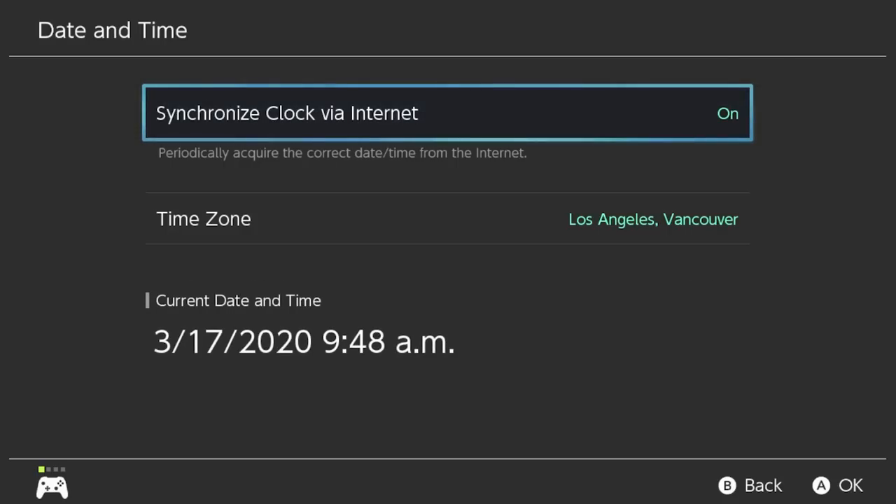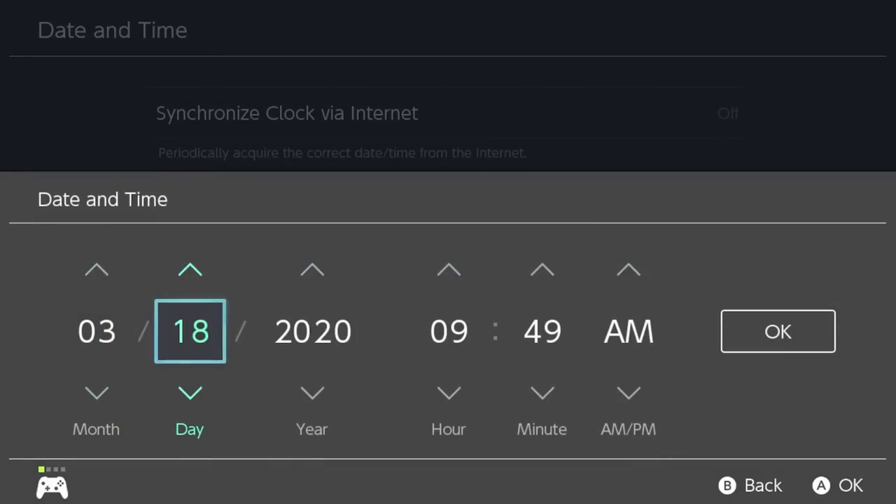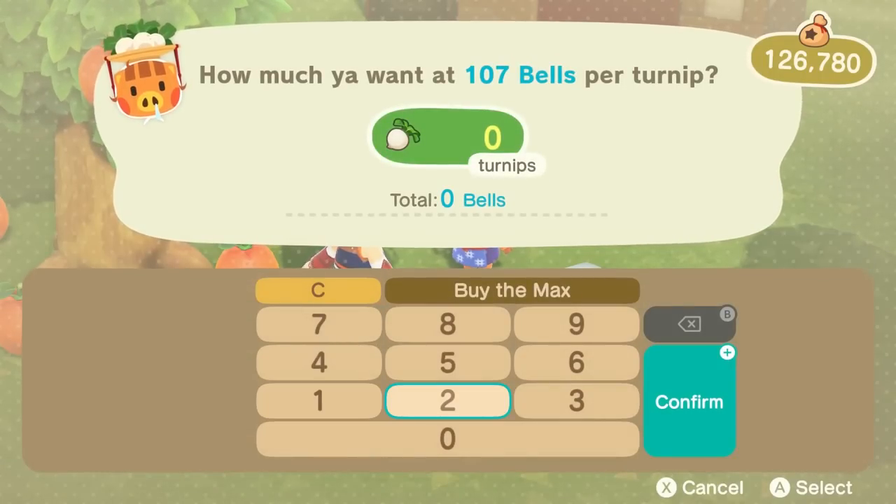change your Nintendo Switch's date and time within the system settings. Make sure the synchronize clock via internet option is turned off. Set it to Sunday anytime between 5am and 12pm.